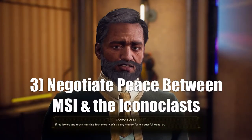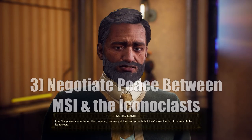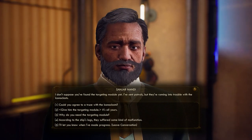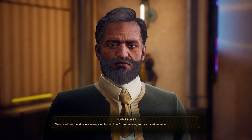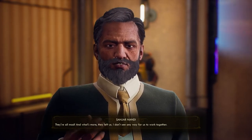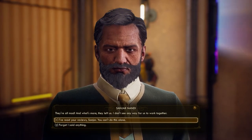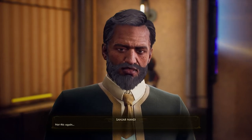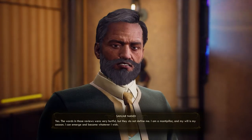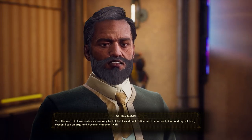The third option is to negotiate peace between the MSI and the Iconoclasts. This will require some additional legwork to set up. First, let's talk to Sanjar to get his thoughts about peace. He doesn't believe that peace can be achieved while Graham still leads the Iconoclasts, but he can be convinced to negotiate with Zora if she is in power instead.